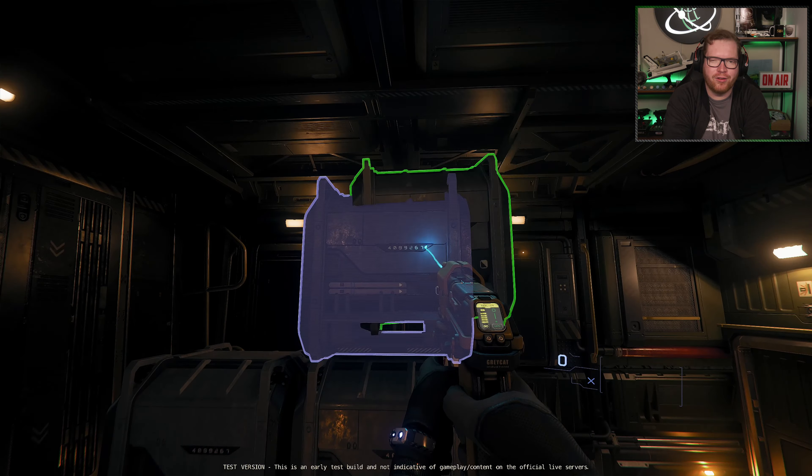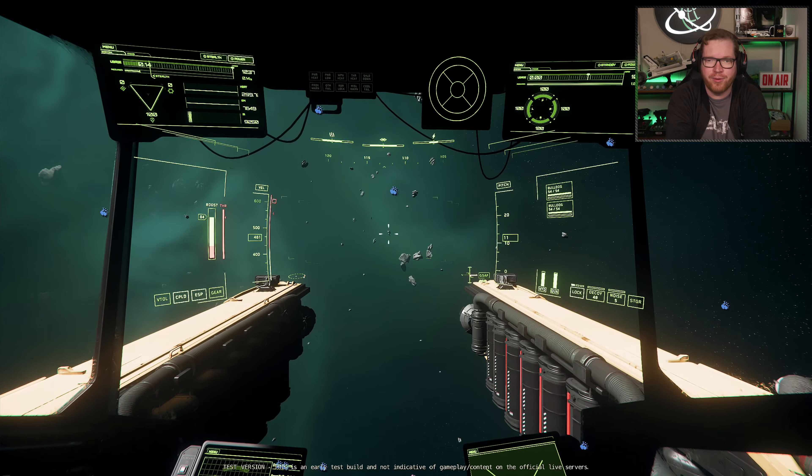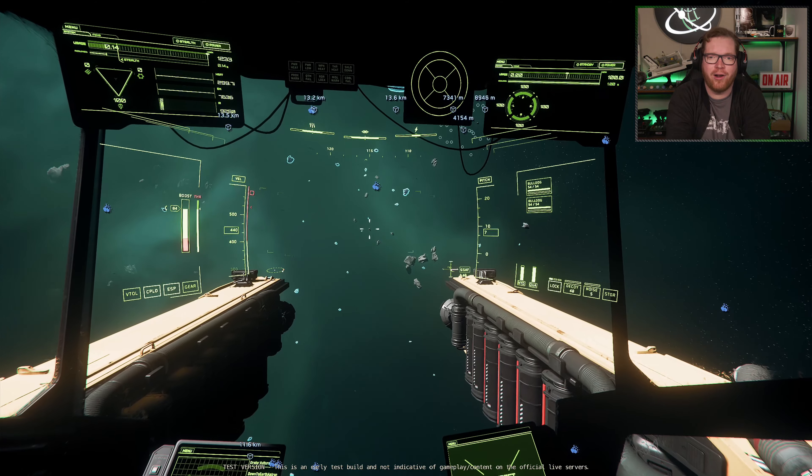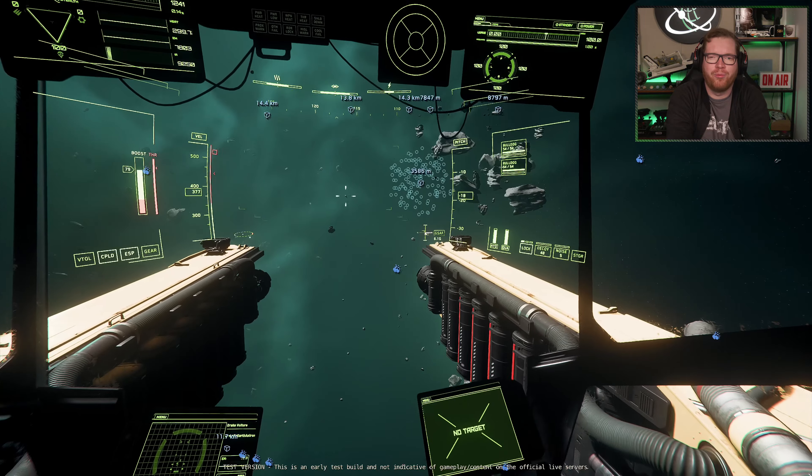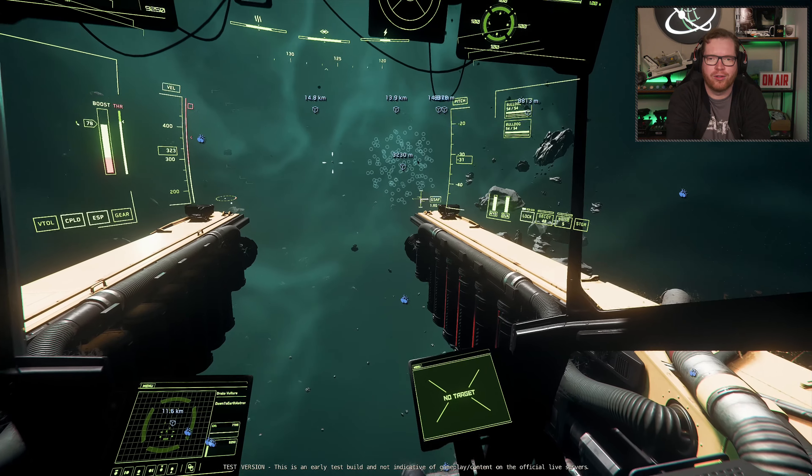So let's talk about how hull scraping works. Derelict ships spawn in a similar fashion to asteroids — you can fly through asteroid fields, scan, and see new icons pop up indicating hull-scrapable targets. These can be complete ships, such as the 890 Jump wrecks lying around, or just individual small pieces of debris floating around that you can hull scrape.